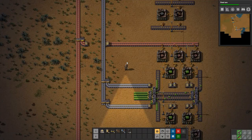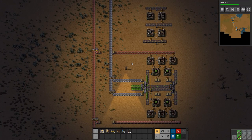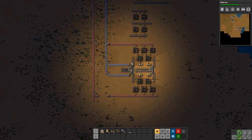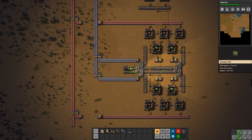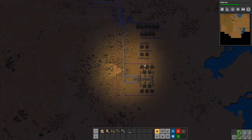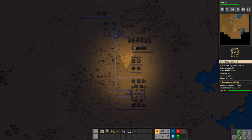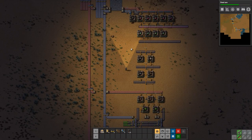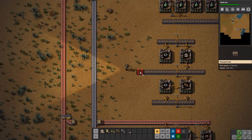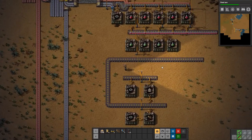Greetings and welcome to Factorio. I'm D-Grey and today we continue our vanilla playthrough of Factorio. Let's start by collecting a few more green circuits now that we have the setup up and running. Today I want to get our science situation sorted out — that means hooking up our green science as well as getting some labs down here.